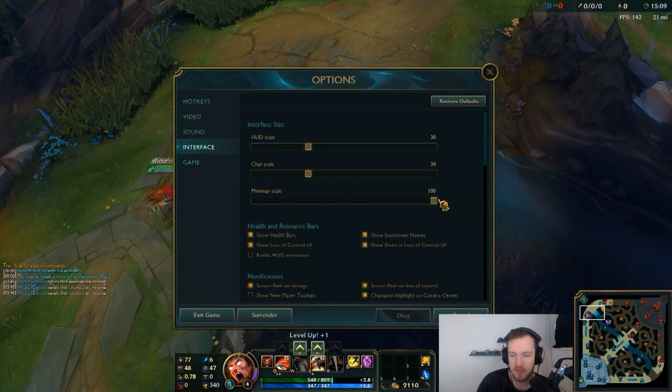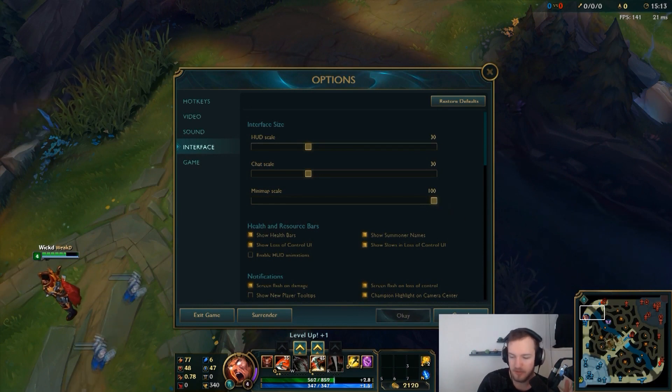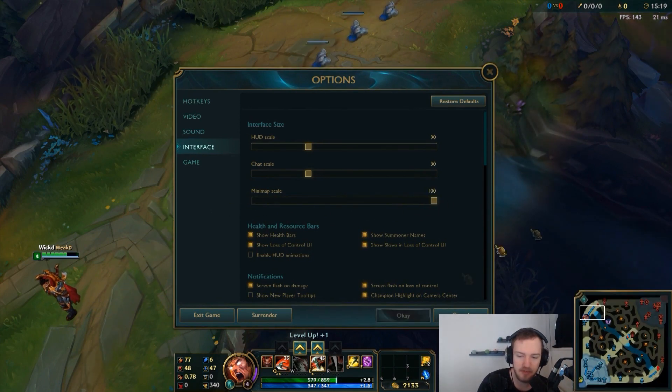For the minimap, you want to have it as big as possible. I know a lot of players in lower elo don't even use it, and that's fine, but you want to get used to using the minimap — it's a very important tool. Having a small minimap just sucks; there's no point in it. You just want to have it massive.